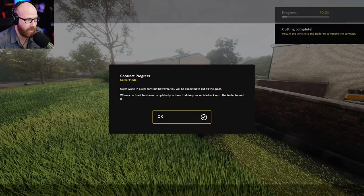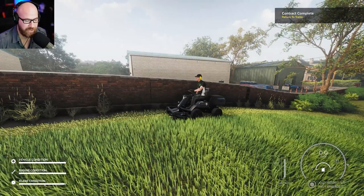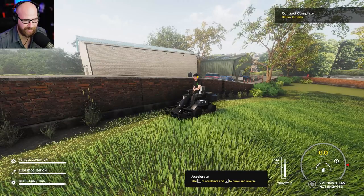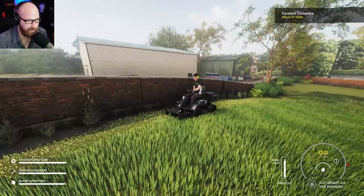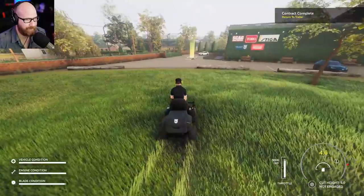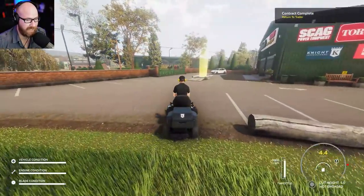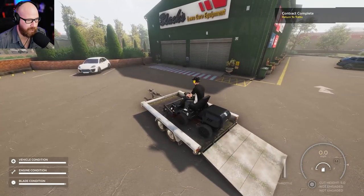We're almost at the 10% mark. In a real contract, you'll be expected to cut all the grass. When a contract is complete, you drive your vehicle back onto the trailer to end it. Let's kill the throttle and start the engine again — there we go. Bring the blades up, drive across the yard. It has grass physics that remembers where you drove the mower — that's cool. Pretty straightforward, but pretty darn good. Nicely done, Skyhook — the hype was real.